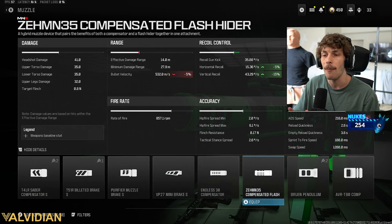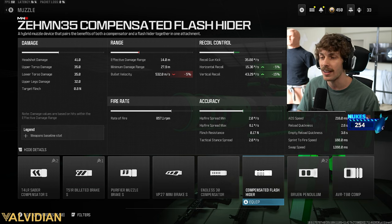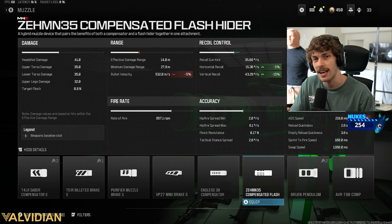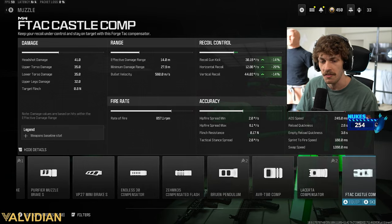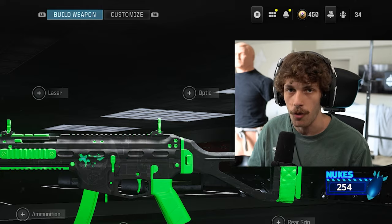A better option though is going to be the Zenth Compensator Flash Hider. You guys could probably guess — we run it in like every single video. It's going to be a little bit better. Yes, we are losing a little bit of our bullet velocity, but we're going to be using an attachment that's going to mitigate that. But Shotzi's running the L4R.